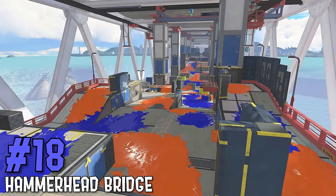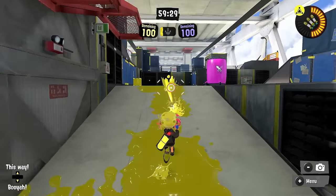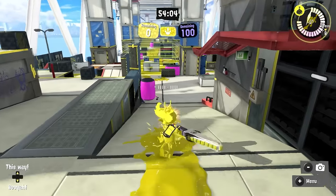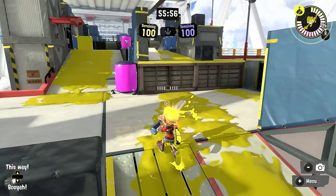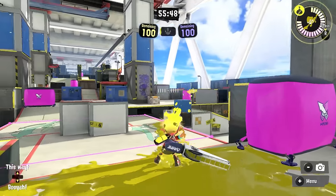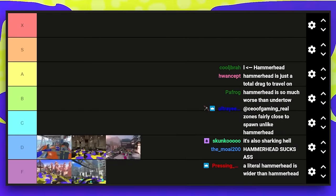Hammerhead Bridge has its fans but I'm not really one of them. You have one way to retreat with the ramp, the left side is a drop, and the right side is literally non-accessible coming out of your base. This map has some of the worst spawn locks in the game — it's incredibly condensed when trying to retake your own plat. The one positive is that the middle area is actually pretty fun to fight in. The mid area is cool, but everything else is horrible.